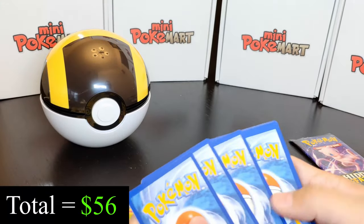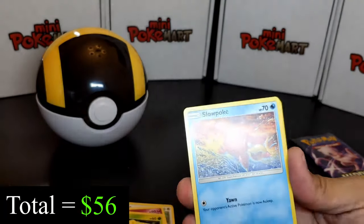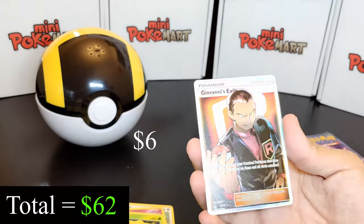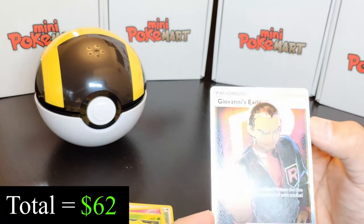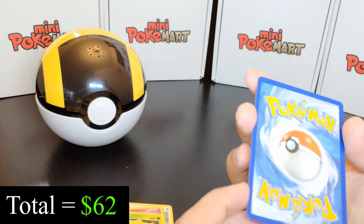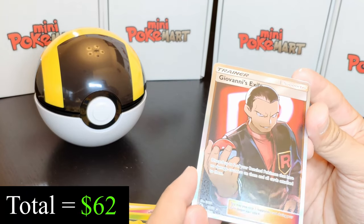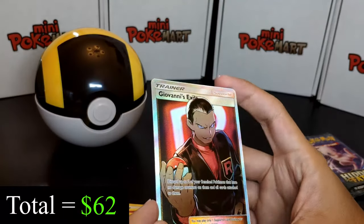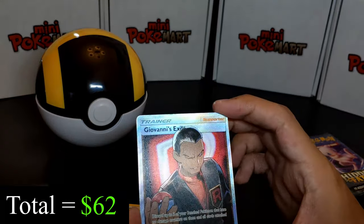Here's another code for everyone to enjoy. From the next pack: Charmeleon, Brock's Grit, Farfetch'd, Slowpoke, Psyduck, Clefairy, Magikarp, Ekans, Scyther — and another full art: Giovanni's Exile. It has a very strange texture — it looks like it was wet but it is not. Maybe it's a printing mistake? I haven't seen that before. In terms of centering, this one looks pretty good — could go for a PSA 10 probably. So far we've been very lucky.